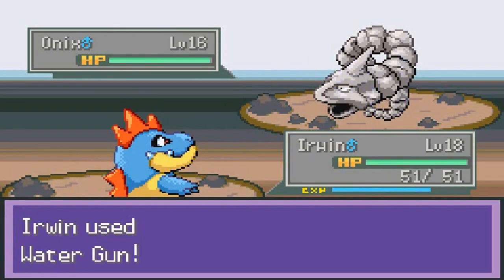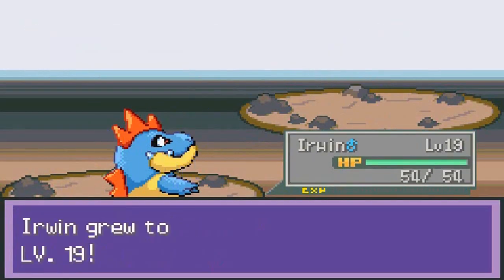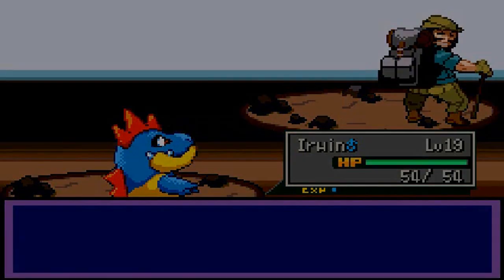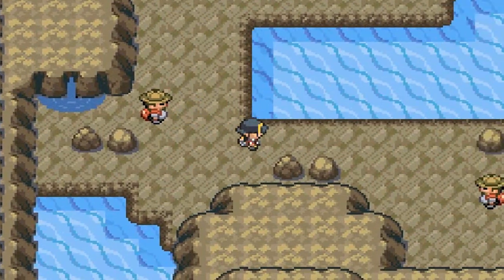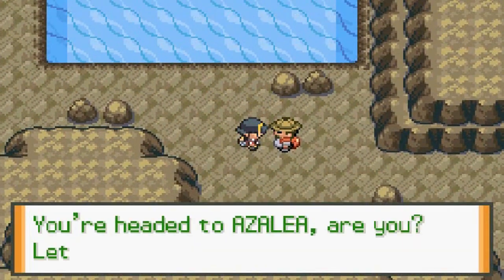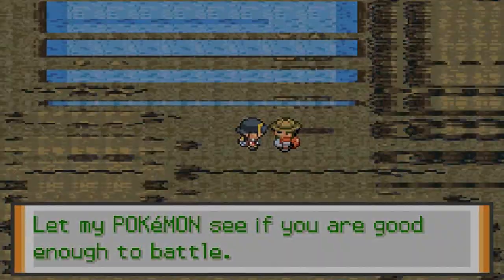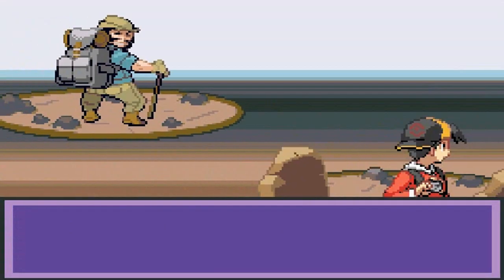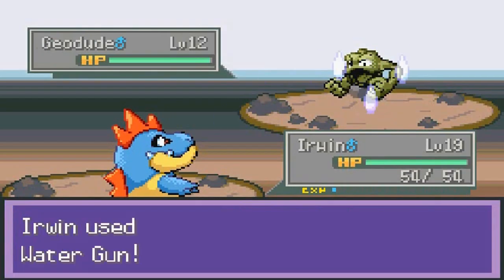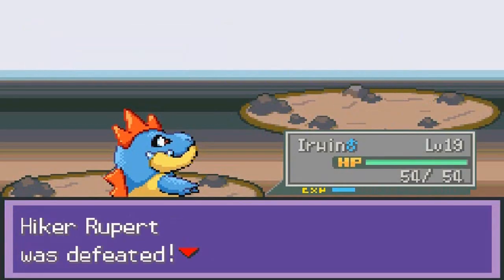Alrighty, so here's the water gun — that's right. And that is one guy defeated right there. Again, guys, it's not the conventional walkthrough that I would normally feature on my channel, but it is what it is. I hope you guys understand. So here we go, another Pokemon trainer. Speed button. Rupert — I like that name, Rupert. Probably from Family Guy and all that stuff.